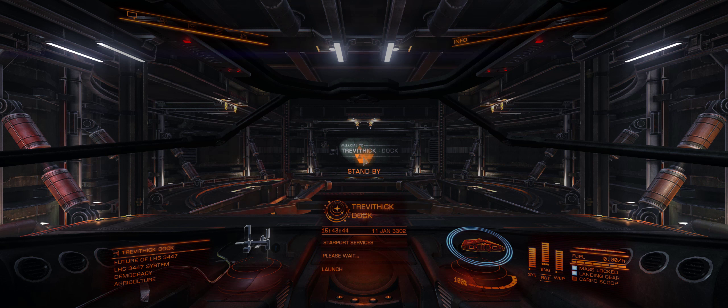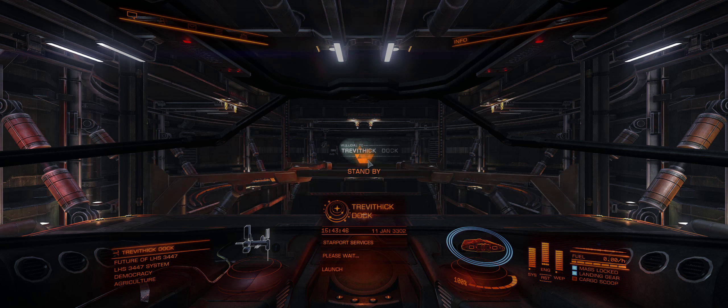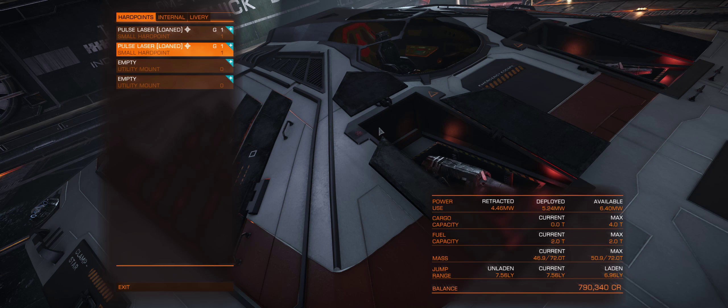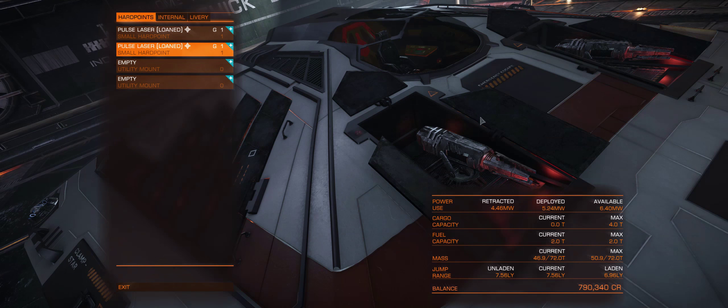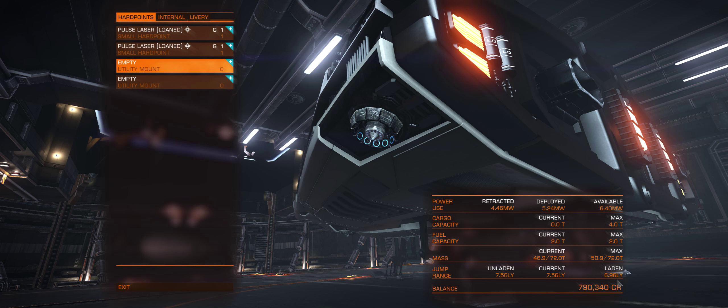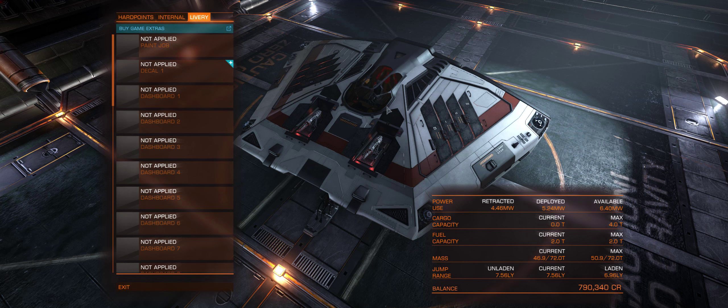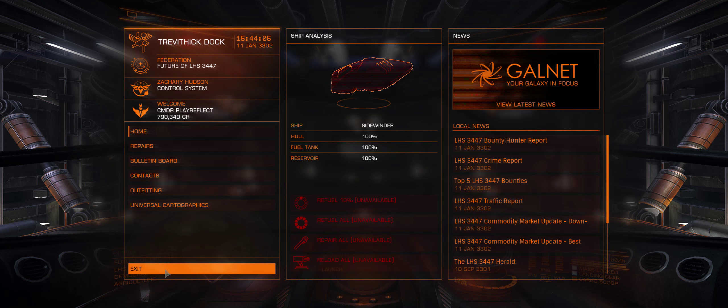This is the starting ship that you basically get when you start off in Elite Dangerous. It's not the best and it can be a pain sometimes when you're trying to get to one place - it's really slow and you don't know how to play the game. I have actually got 790k but that's not the point, the point is the ship and this is what we're gonna be shooting people in.